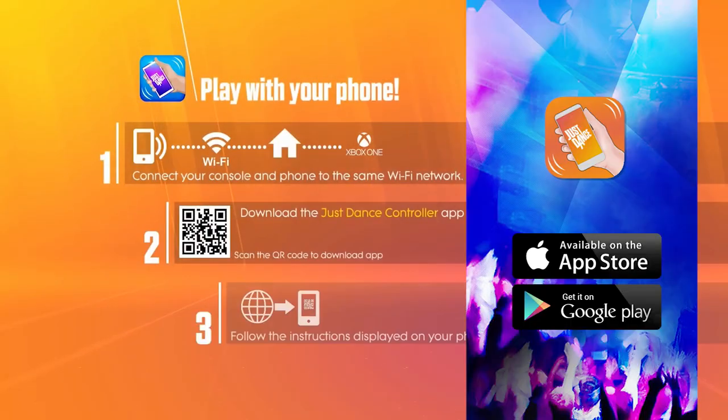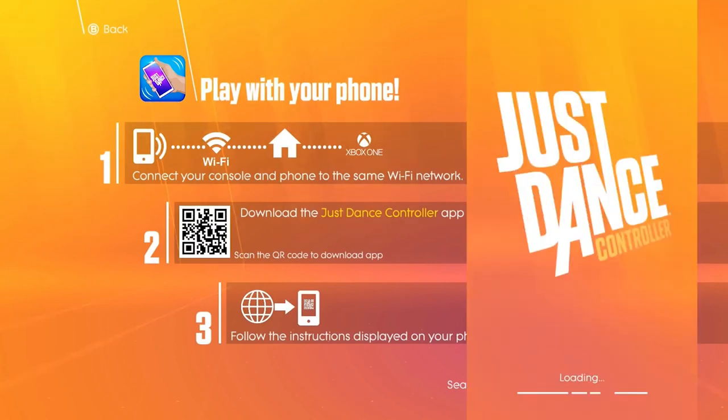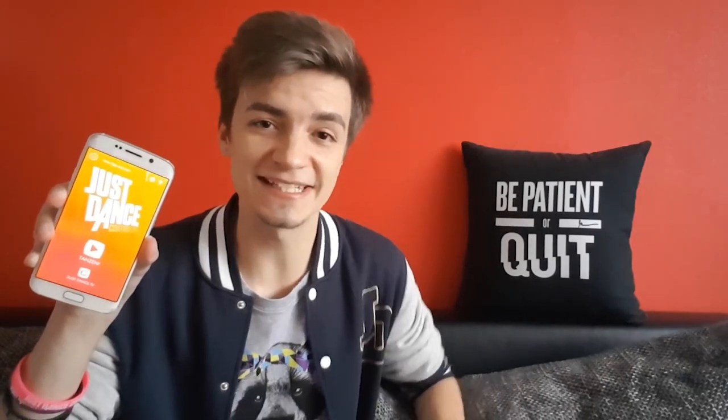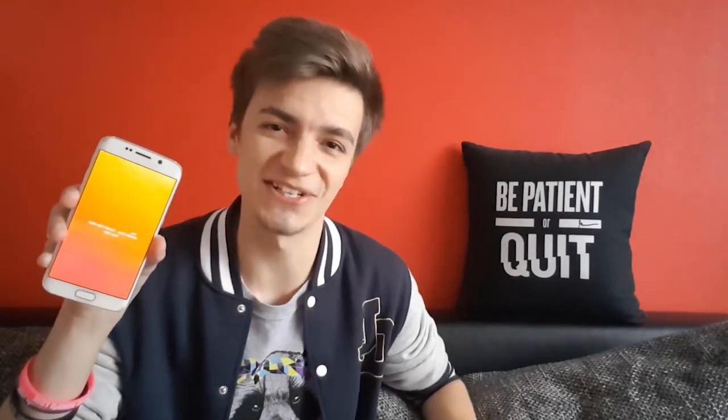And now it's time to connect your mobile device with your console. Open the Just Dance controller app and you will see on screen how the app connects with your console. Last but not least, tap on Dance to start the show. That's so simple — and now all I gotta do is Just Dance. Let's go!